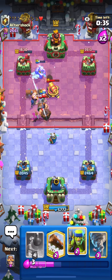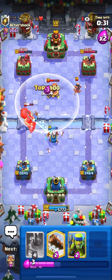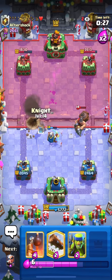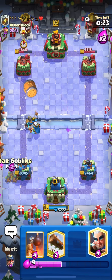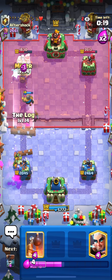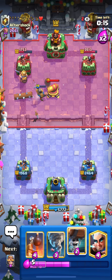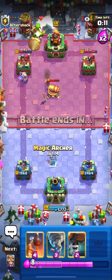He's going to risk the Log there. I'll Tornado here to maybe keep the Magic Archer alive - this is a really good Tornado. The Princess is going to kill the Mighty Miner. I didn't even use my Log. Minor predict - Log - he didn't put the Goblins. He's playing really well.